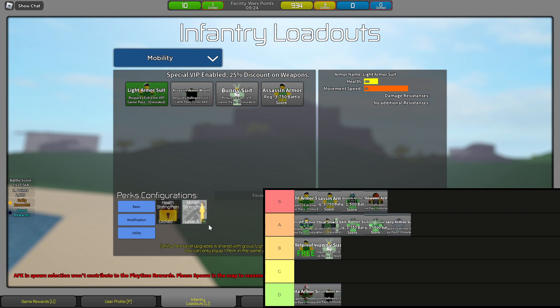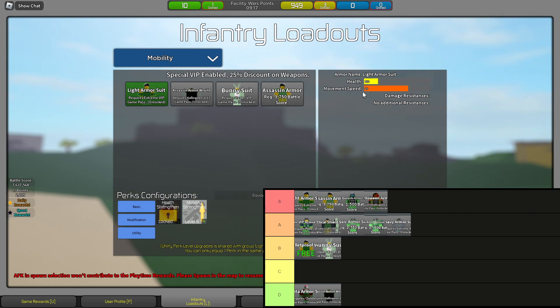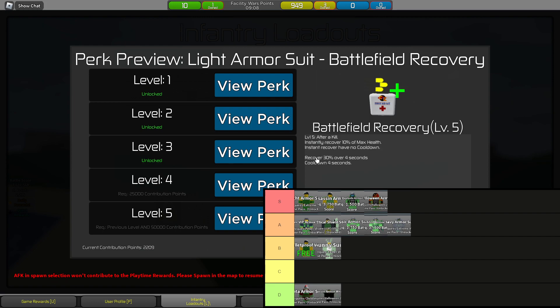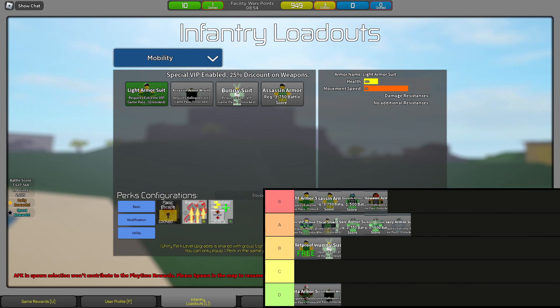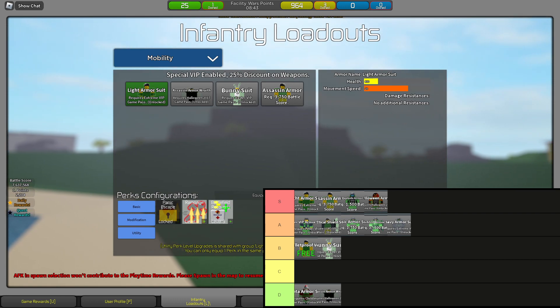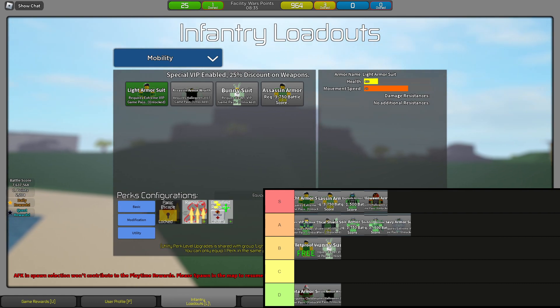Light Armor is number one because at level 5 mobility you're at 24 walk speed — 20% of 20 is 4, so 24 walk speed. You're at Assassin Armor base walk speed with the utility of Battlefield Recovery, which at level 5 instantly recovers 10% of your health and 30% over 4 seconds. It's a great auto-heal tool. That is my armor tier list — let me know what you think in the comments. The worst armor is Assassin Armor Wrap and the best is Light Armor. It's been Piggle — I'll see everyone in the next video. Peace out.